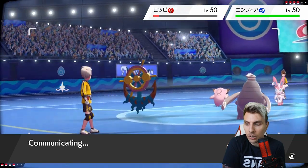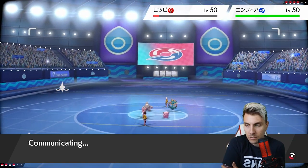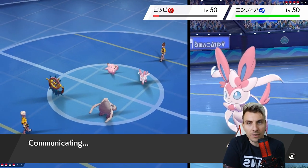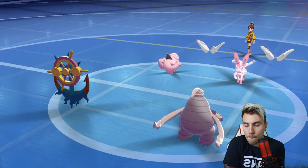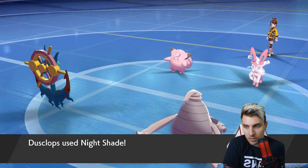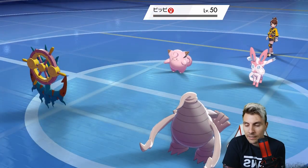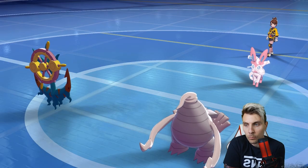The next turn sets us up nicely to get the Shadow Sneak/Weakness Policy boost onto Delmise. Whatever comes in will have to contend with plus-two attacks - my opponent doesn't have any Intimidate to dampen our attacks. Getting the Nightshade is the safest play; it's risky going for Shadow Sneak in case they use Follow Me.